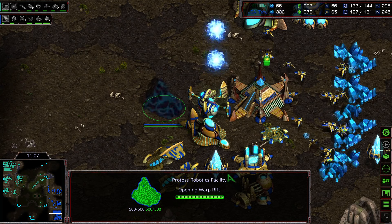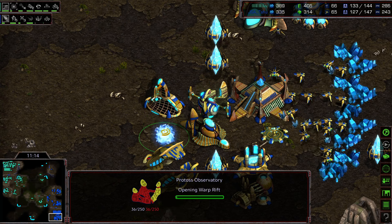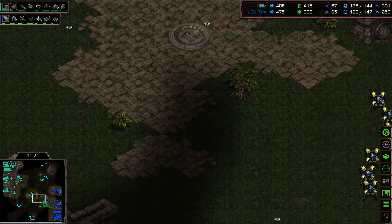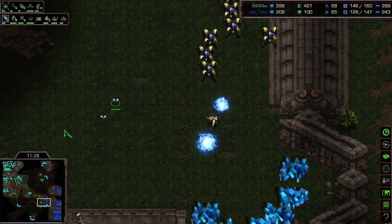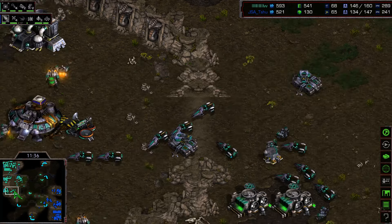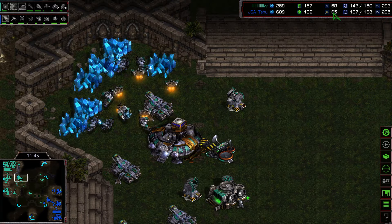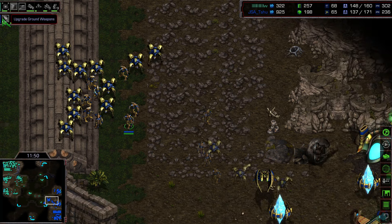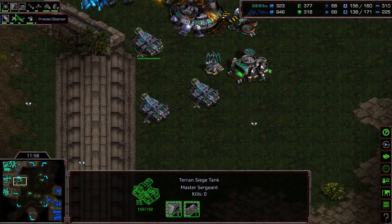Two has still no observers — very interesting, very late for no observers at any point. The observatory is finally placed at around the eleven-minute mark, very slow indeed. He was just focusing on his defensive gameplay and is now trying to secure another expansion. Flash has great map control with mines spread all over the map and a nicely macro-oriented game. Turrets provide a great defense — almost 17 workers for Flash, 65 workers for Two. Weapons upgrade one is finishing for the Protoss.